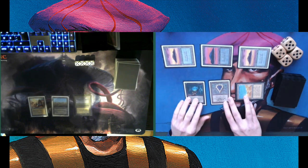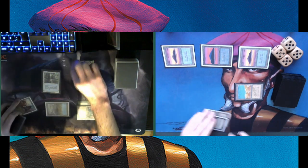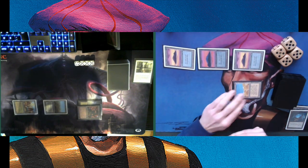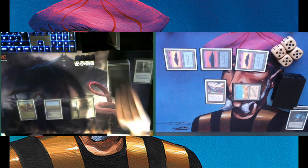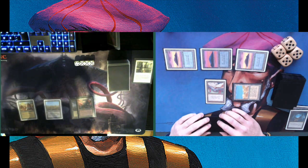Tapping four and playing an Icy Manipulator, meaning I can start tapping down his lands. Oh — a Dust to Dust again from Chris, just like in game two. Very brutal, such a nice two-for-one for Chris. Tapping four again — will it be another Icy? No, it's a Jalum Tome. Hopefully it can draw me some cards, but I am open to some damage now. Can Chris find some trolls?